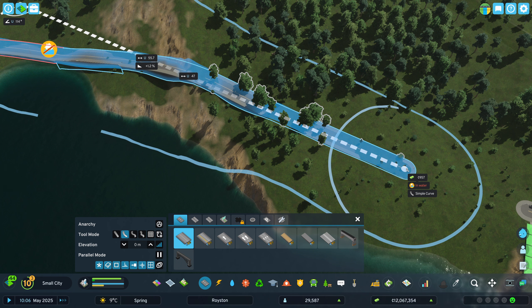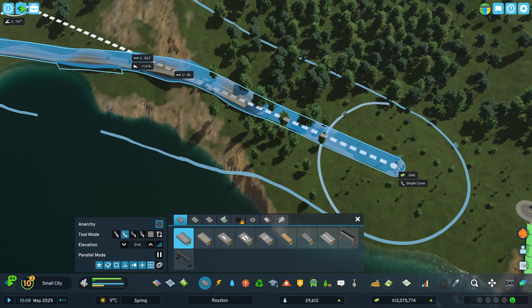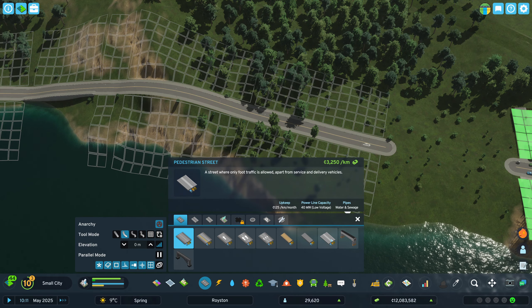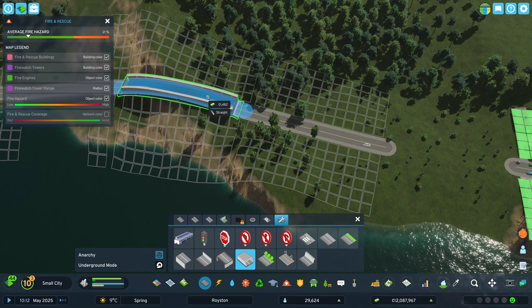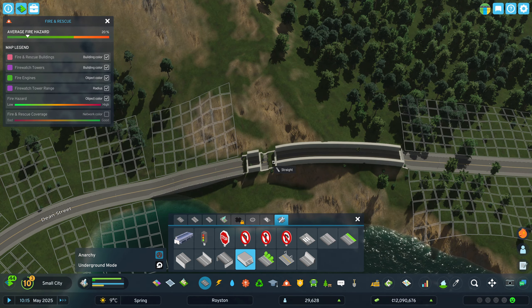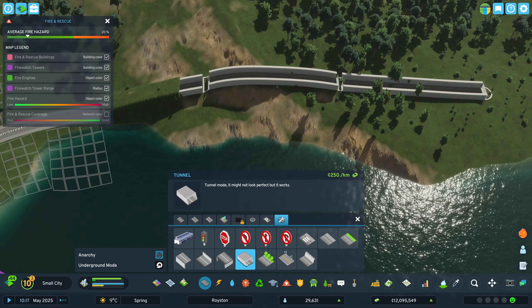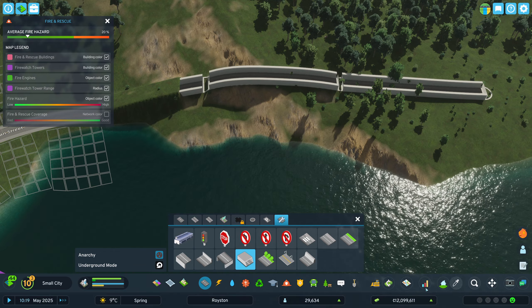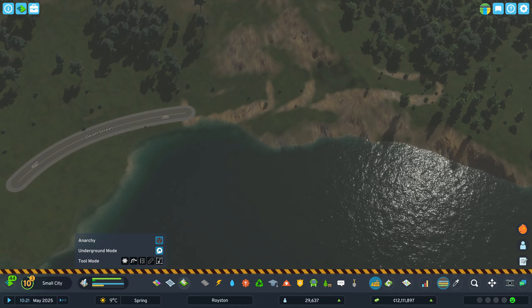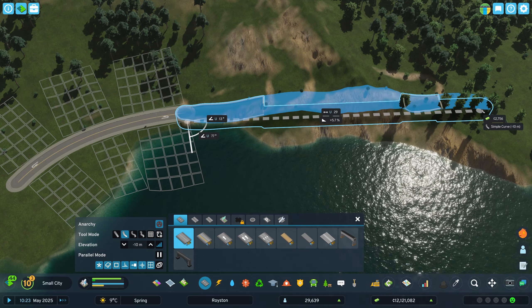It's in water — I don't care too much about that. What I do care about is that I want to lower it down, but that doesn't seem to work here. It will seem like a tunnel, but this is definitely not what I need. I probably should go underground with the road — that's the whole problem. I think I know what it is: we need to go down minus 10 meters. There we get a tunnel. That's better.